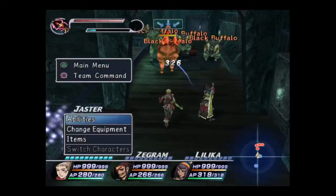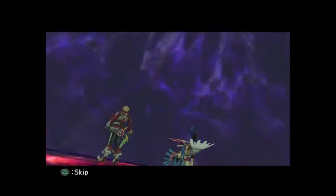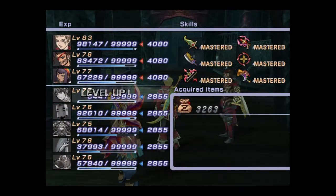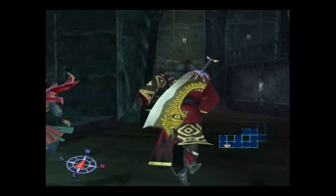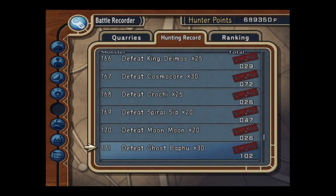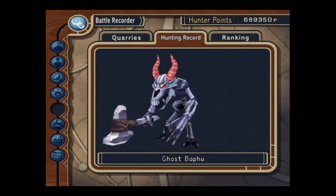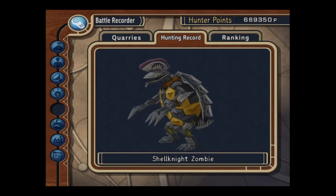The beasts in this dungeon change every 30 floors across the 100 floors total. For the first 30 floors you're looking at a Ghost Baffu — no problem getting that. I've got 100 Shell Knight Zombie, and I thought I had a problem getting that but it wasn't a problem at all. It's not a barrier either, so you can kill all of these spirits.